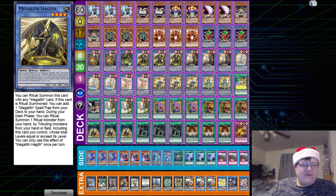Then we get into the level 4s. You can Ritual Summon this card with any Mega Lilith card. If this card is Ritual Summoned, you can add one Mega Lilith spell or trap card from your deck to your hand — we have four of them available, three and one. Then during your main phase, you can Ritual Summon one Ritual monster from your hand by tributing monsters from your hand or field, including this card you control, matching or exceeding the total level requirement. So this is a searcher, and yes, it does grant the ability to Ritual Summon in addition — but no thanks, we're going to skip over to Offriel.